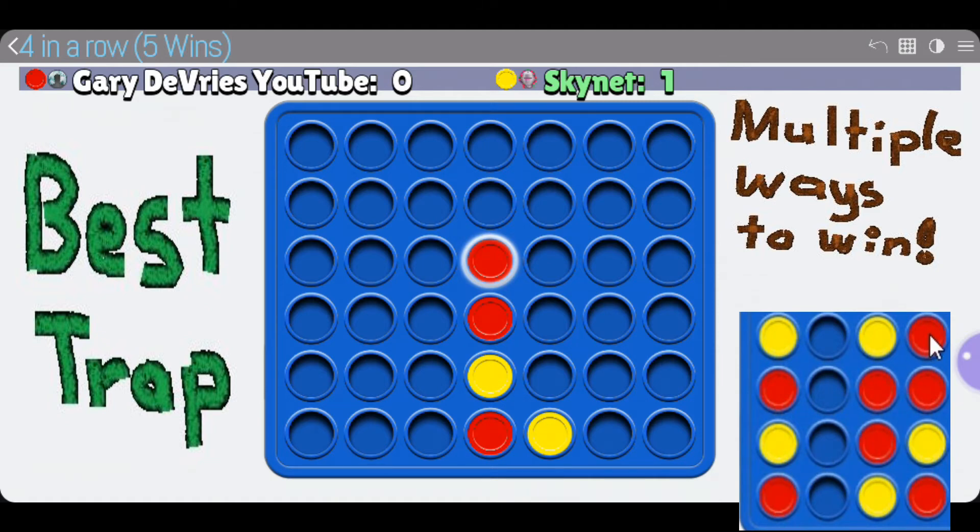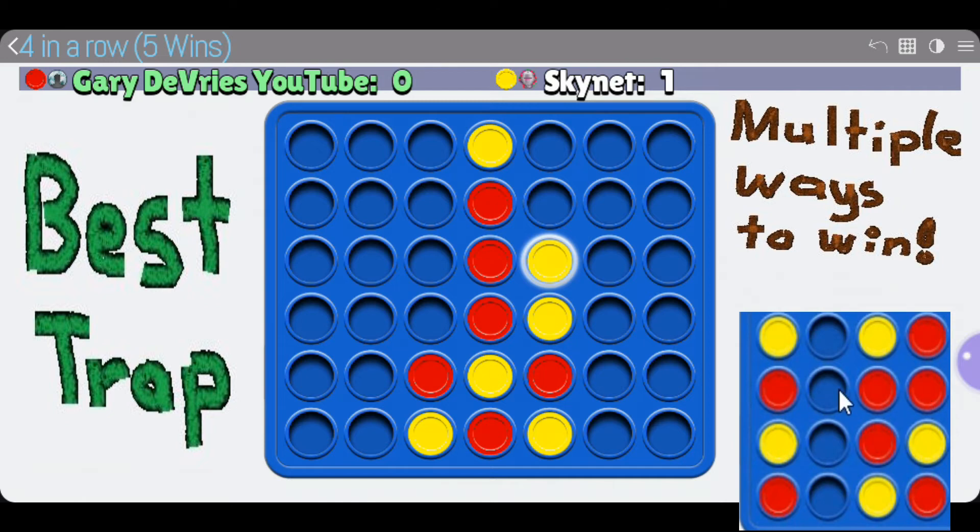As we progress I'm going to show you the setup while waiting for the opponent to move. On this one I am going to set up the trap to the left, so I'm going to move to the right. The computer is going to put three in a row with yellow — that's how the AI thinks here. The trap is going to be to the left: we're going to set up two spots on the second column from the left where we can connect four in a row in either spot.